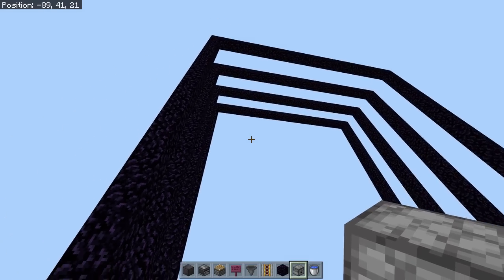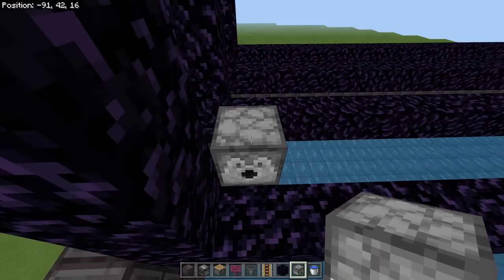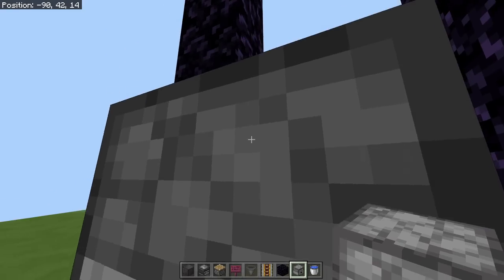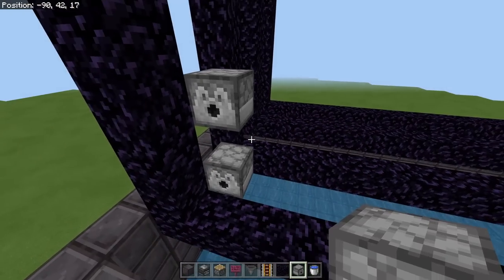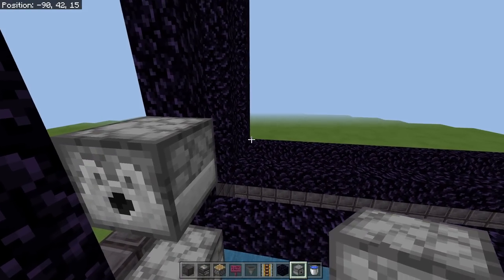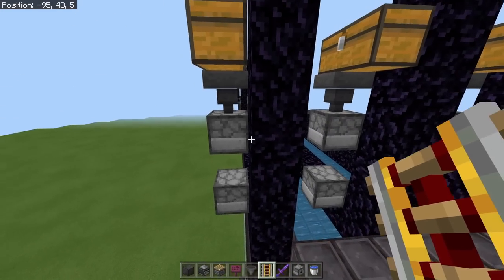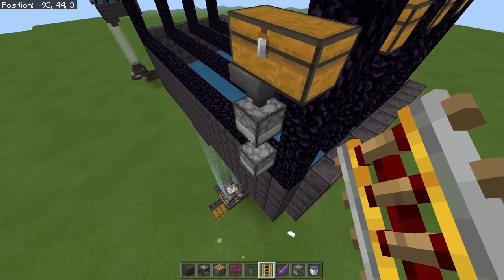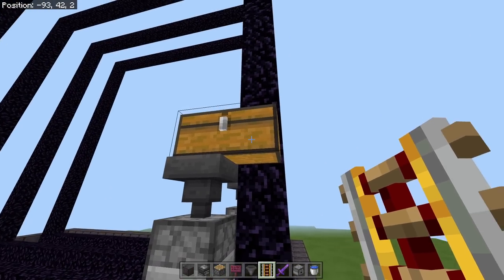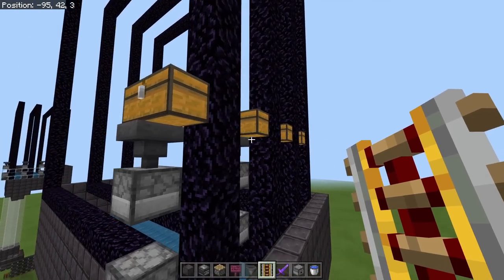Once you get all four portals installed — they're all the same height — you can put in your dispensers. You'll have one dispenser facing that way and another dispenser here. They are on the negative side of the portals, facing in the positive direction, so the piglins don't fall on them. Put one for each portal. Fill all of the bottom dispensers with a bucket of water and get a whole lot of flint and steel for the top ones. If you have a way to get Unbreaking books, I recommend enchanting them with Unbreaking III; otherwise regular flint and steel works fine, but you'll want a lot of it.